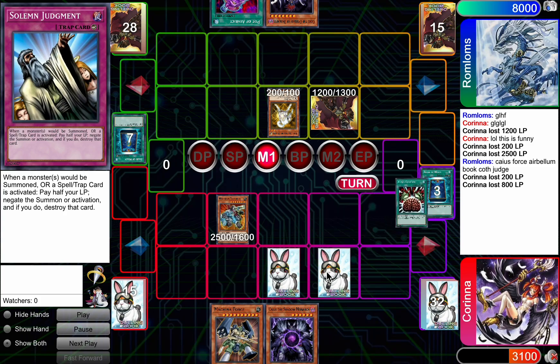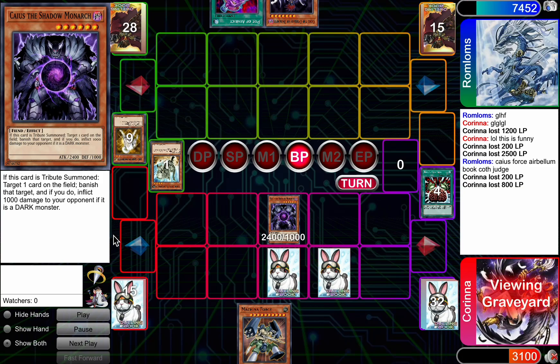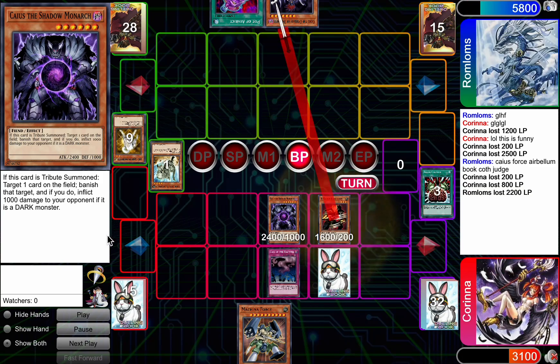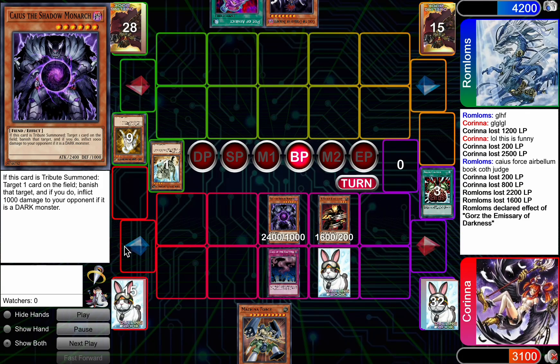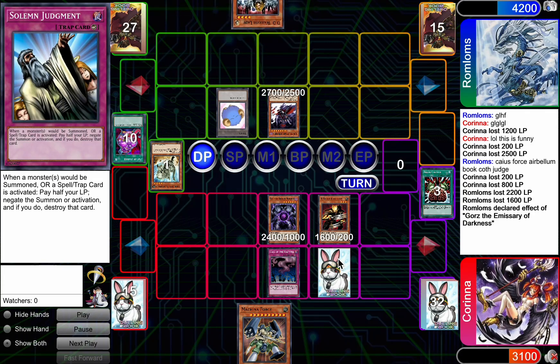Corinna's got tons of back row here, so I think she kind of has to out the Fossil Dino with this Book of Moon. Probably going to use it there — yep, that makes sense. And then Brain Control. Oh man, Corinna just always has Brain Control. Always. Never doesn't. Going to go for the Call of the Haunted onto that Arabellum getting the rip, but the Gores is really good here. Very devastating.